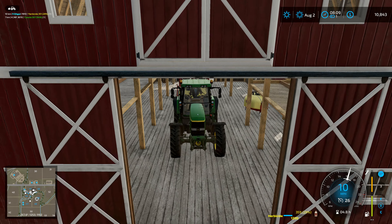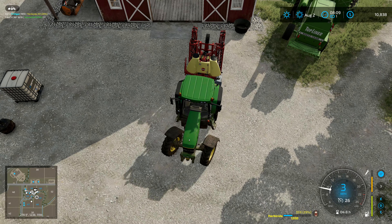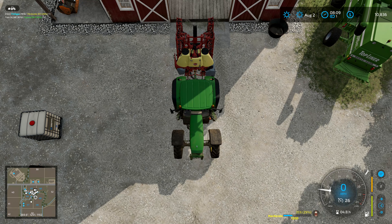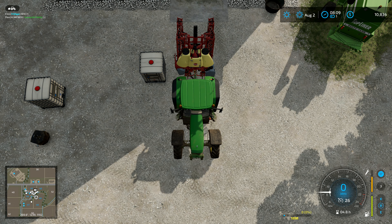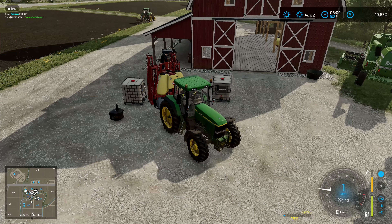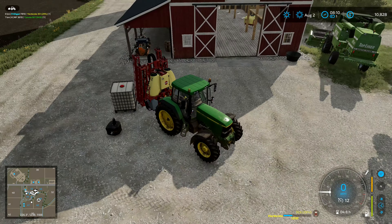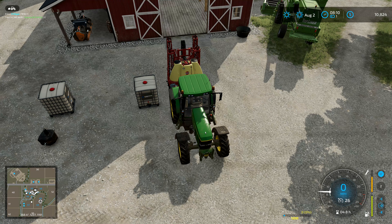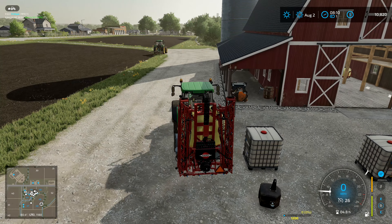We've got herbicide in that tank. So I'm going to bring that one out. I will probably do herbicide this time round, but I think I'll turn the weeds off after this — I'm not particularly keen on dealing with the weeds. The reason I took my front weight off is because I was thinking I'd use the one on the back. But seriously — I'm right up against the other one. Maybe if I go over to this side it'll actually let me pick fertiliser up instead of the herbicide that's in that other tank.